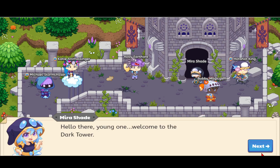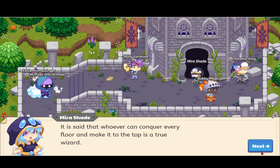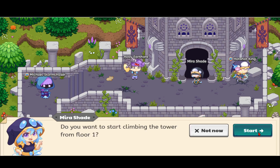Mira says: 'Hello there young one, welcome to the Dark Tower. The name's Mira, and this tower was once home to a powerful wizard who built it to test the power of other wizards. It is said that whoever can conquer every floor and make it to the top is a true wizard. But there's a catch — the battles here are harder, and once you leave the tower you must start over. However, if you defeat the opponents on every fifth floor, you can return to that floor if you leave.'